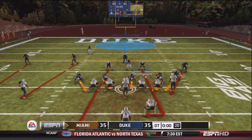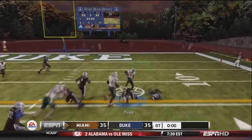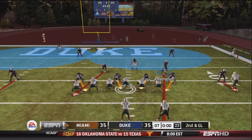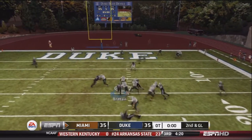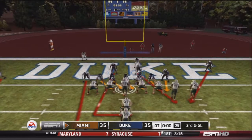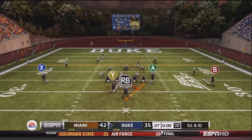I chose to go on defense first in overtime. Schmidt hands off to Robinson, who breaks a tackle and scrambles to about the nine-yard line. Second and goal after a negative two-yard rush. Schmidt drops back, keeps the ball on a scramble, and is finally tackled at the one-yard line. Third and goal — Schmidt tosses right to Williams. Williams gets in. Miami up 42-35 in overtime.